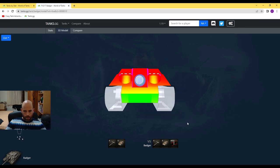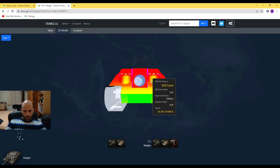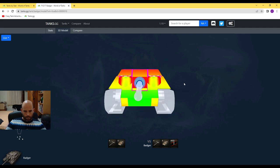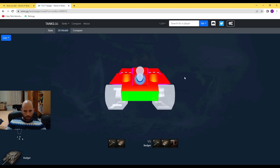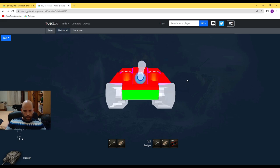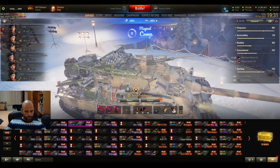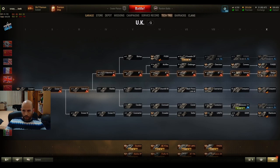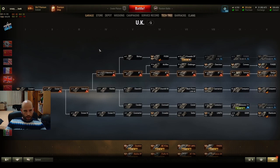With gold ammo it becomes a bit more penetratable, especially at this angle. So try to use it angled whenever enemies are shooting at you. Of course you need to cover the lower plate. All tanks in this line are very similar, and if you like this style I would definitely recommend grinding it.